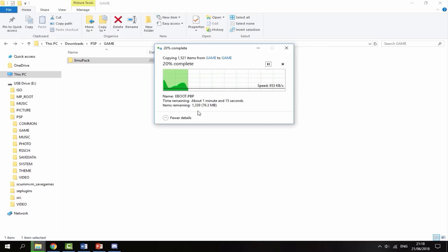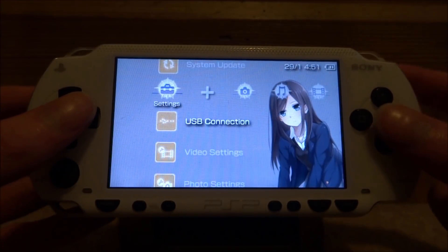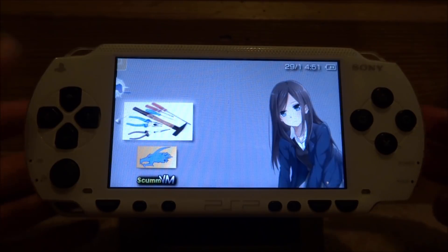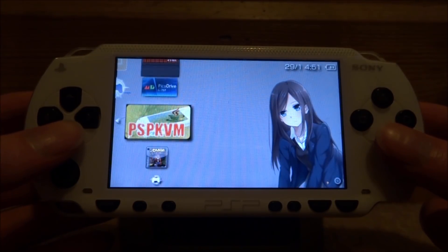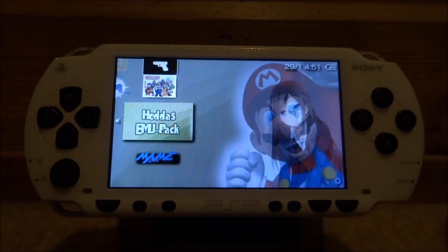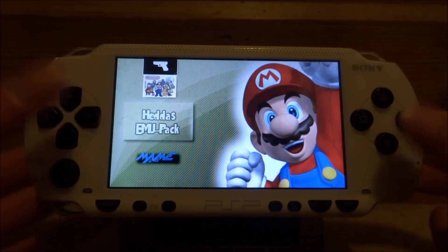Back on your PSP, scroll over to your Game section, then go to your Memory Stick — here you'll find the emulator. It's labeled Mu Pack. Just press X to launch it.